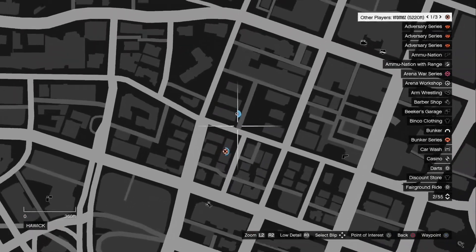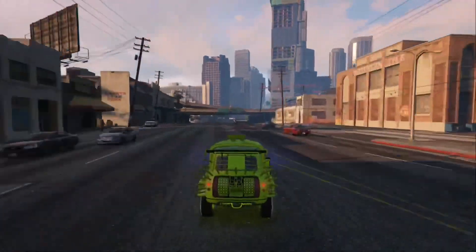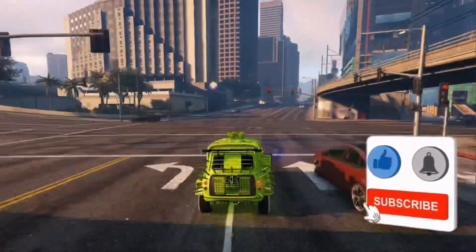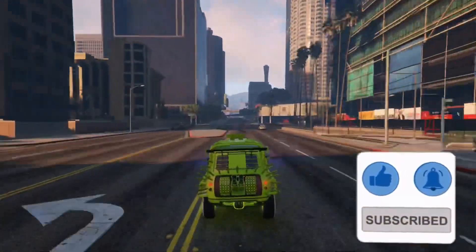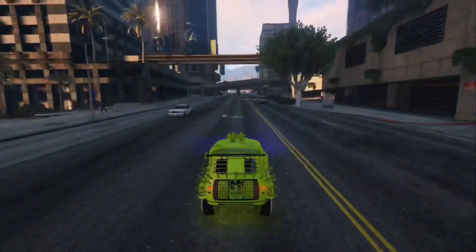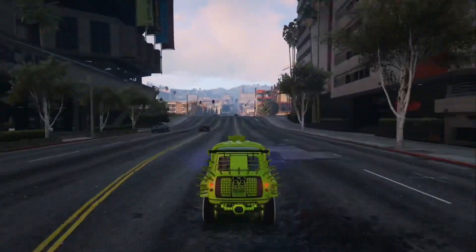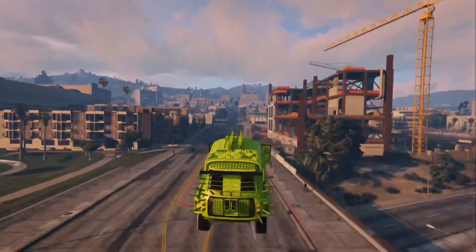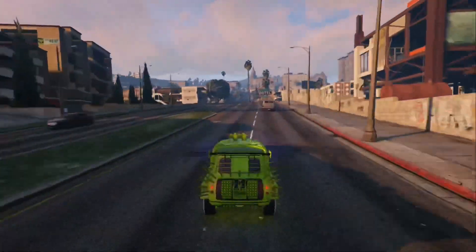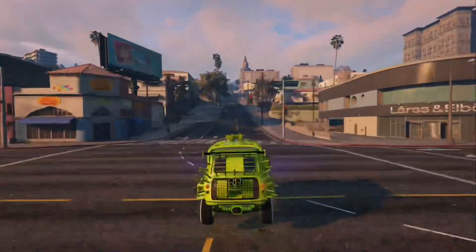This is basically where the trading spot's at, right here in this area — that's where he's taking us right now. I'm gonna teach you guys everything, including how to get the mini map back. A lot of people don't realize it, but if you get your mini map back you can still do the glitch. I'm gonna show you guys that now, so make sure y'all stay tuned and watch the whole video.